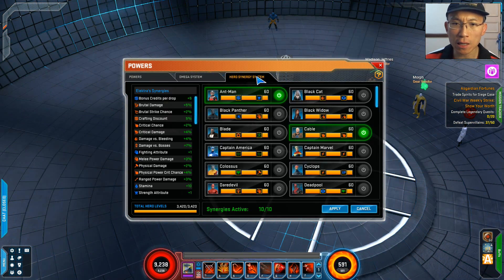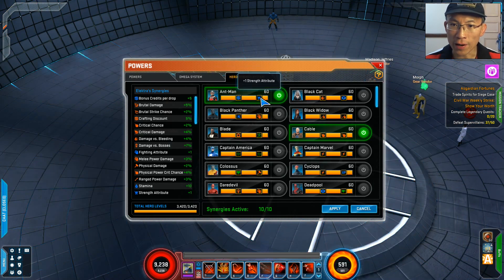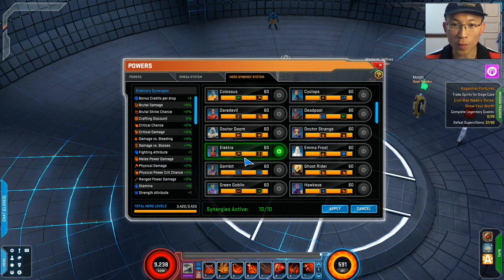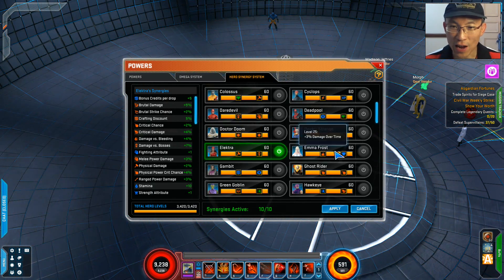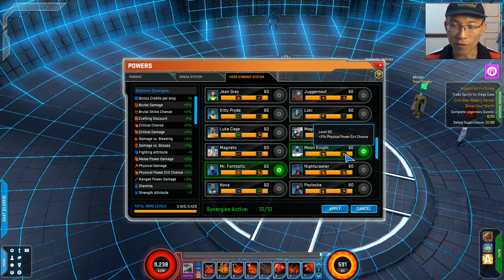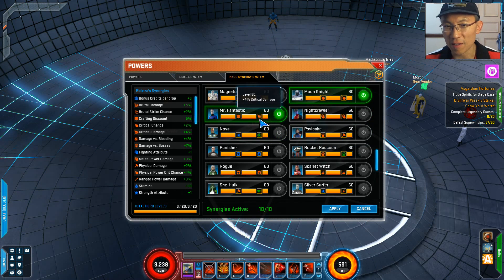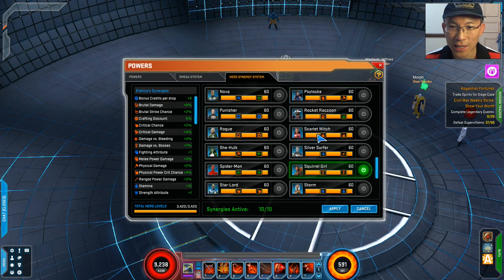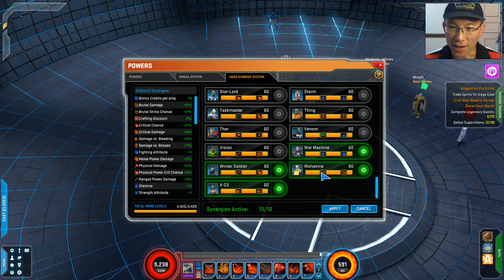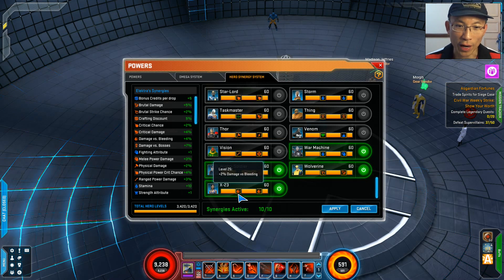For hero synergy, make sure you have things like Ant-Man for a +1 Strength — very nice. Cable gives you crit chance. Elektra herself gives a boss damage bonus and physical damage — plus 5% against bosses. Moon Knight for power crit on physical. I picked Moon Knight because I do a lot of crafting, and 4% crit damage is nice. Squirrel Girl for 4% versus bosses, War Machine for +1 Fighting, and Winter Soldier for +3 Melee and also bleed — don't forget the bleed component.